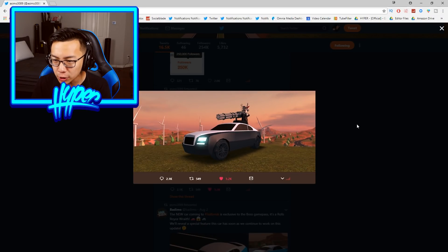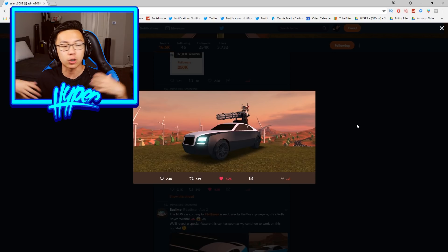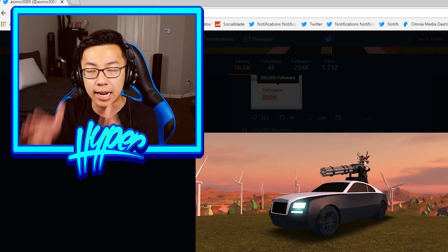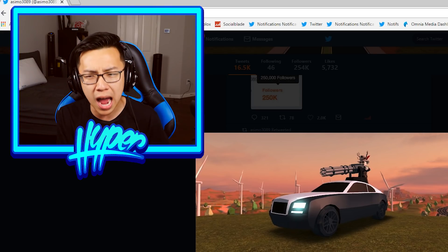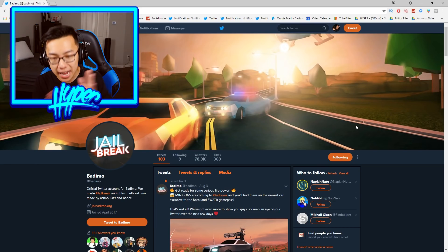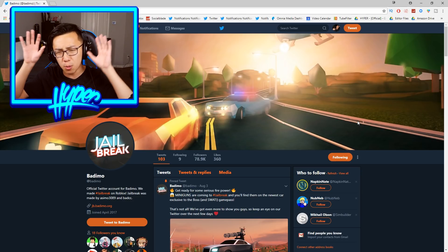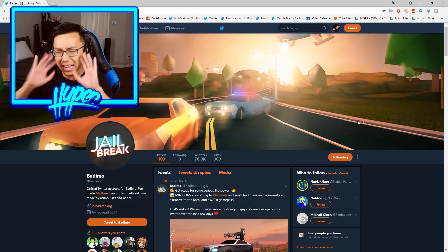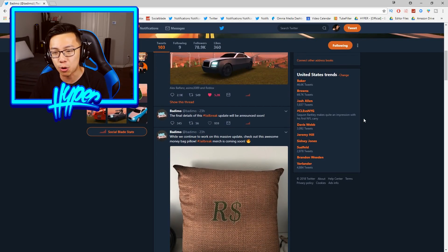This actually brings up some questions. If people use the minigun — like your teammates or whoever — will they actually be standing on top of your car as you drive, or how exactly is that going to work? For the next update, we actually need to go on the Bademo Twitter. This account was probably the one I should have gone on in the beginning, but it's okay. Let me go ahead and scroll down so you guys can see some more of the updates.